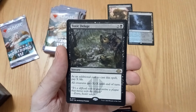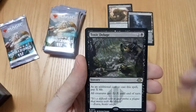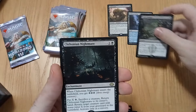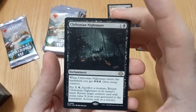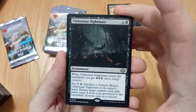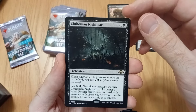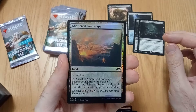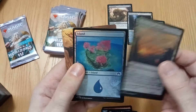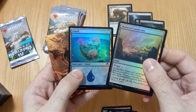Toxic Deluge — okay, huge, very nice. Oh okay — double. Nightmare. Oh, this was pretty good. Someone brought this up against me — it's just a nice little board clear to control early in the game. And a foil — whatever. Another foil island — double foil.